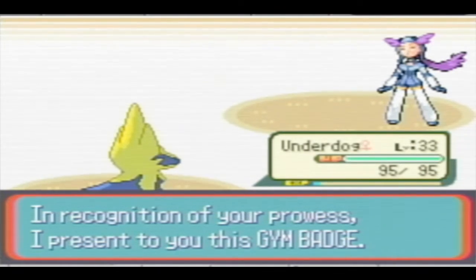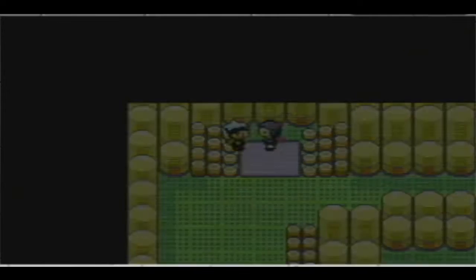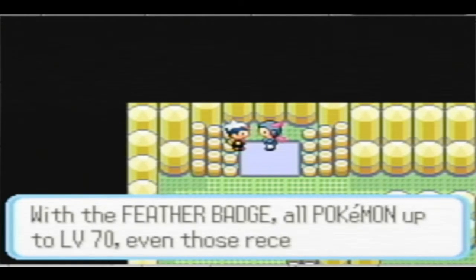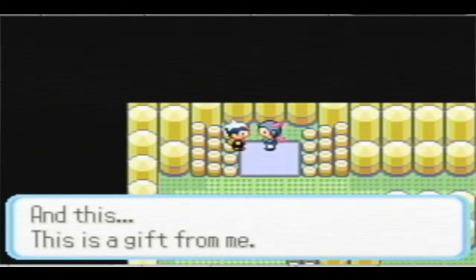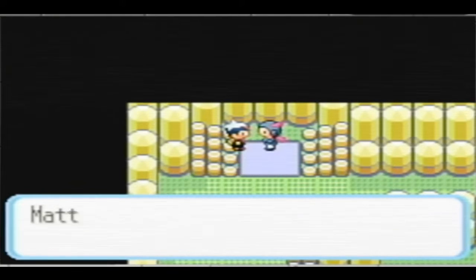You could have used Manectric against everyone except Altaria — you probably wouldn't want to because it has Earthquake. So Manectric and Marshtomp could have been the only two I used. But everyone will be needed for the Elite Four, so it's not just to ignore them.